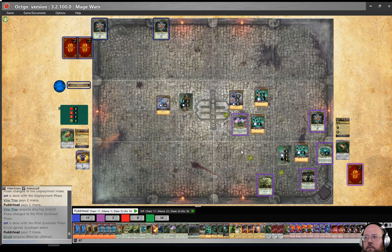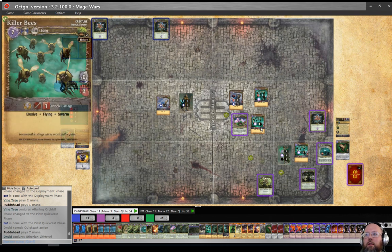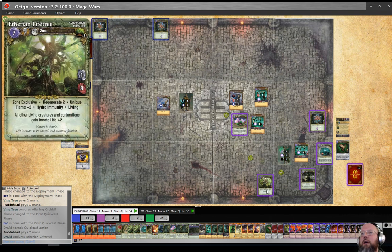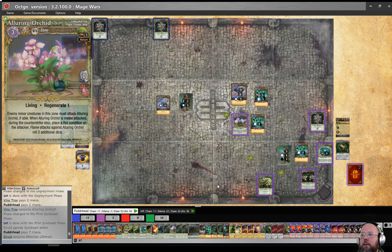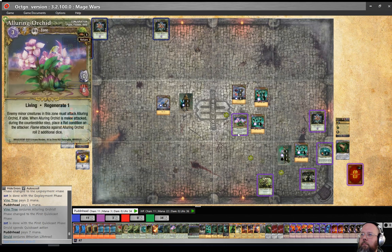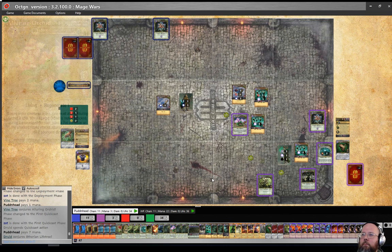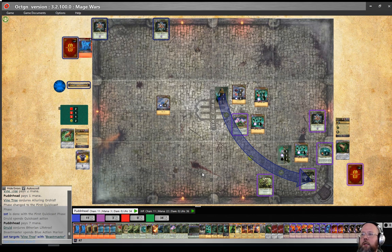The reason that Innate Life works to give the bees more attacks is because Innate Life bypasses Finite Life, and the bees are living creatures because they are not non-living creatures. Are you gonna fireball my tree? That'd be nice. Force Hammer — look out, he's got a lot of mana! Wow, eight damage on the tree — impressive.